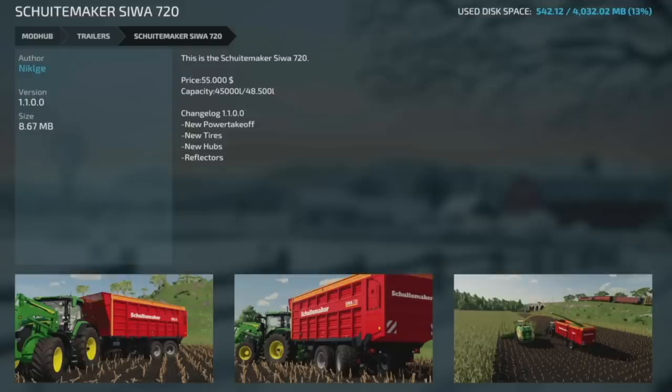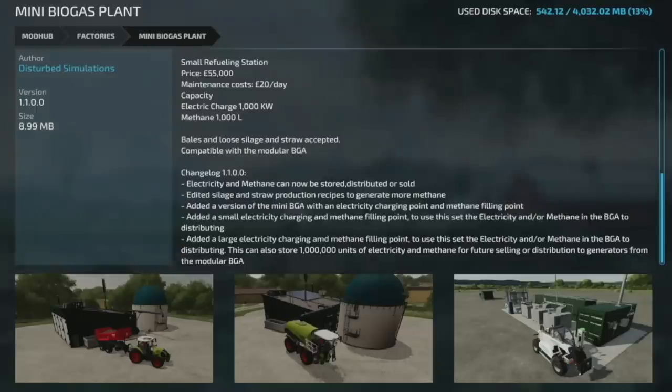From Nickelish, the Steudler Mäcks CW 720 at version 1.1 — new power takeoffs, new tires, new hubs, and reflectors. Back to Disturbed Simulations — he's updated his Mini Biogas Plant to version 1.1. Electricity and methane can now be stored, distributed, or sold. Silage and straw production recipes have been edited to generate more methane. A version of the Mini BGA with an electricity charging point and methane filling point has been added.